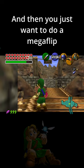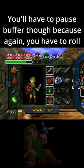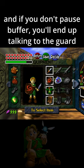And then you just want to do a megaflip. You'll have to pause buffer, though, because again you have to roll. And if you don't pause buffer, you'll end up talking to the guard.